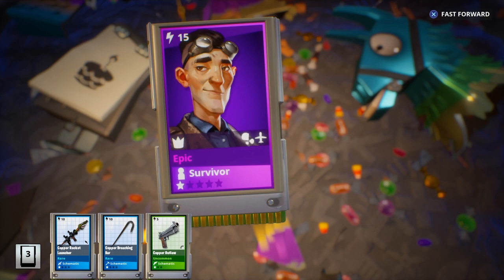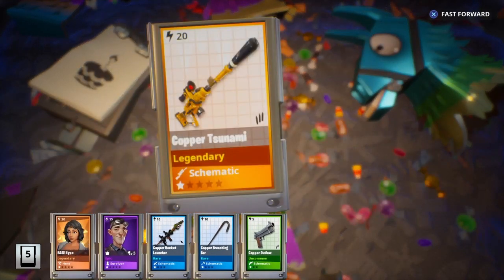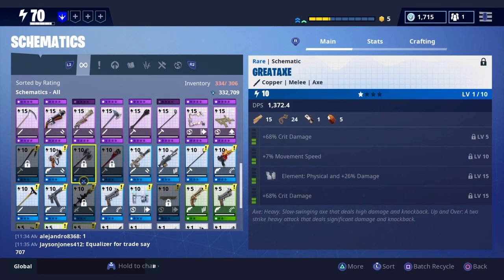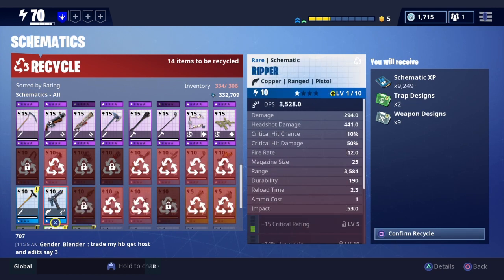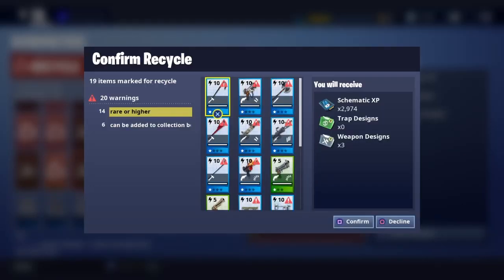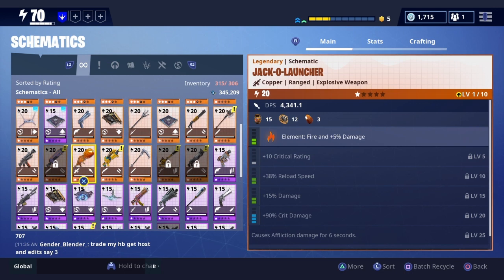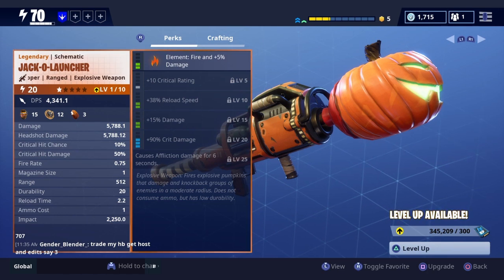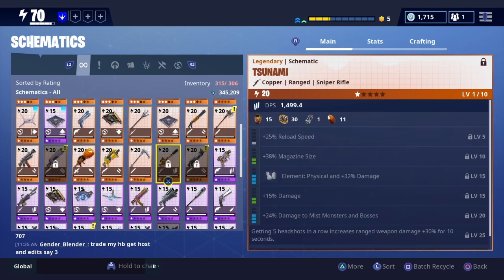All right, one more guys. Hopefully we get something really good — like, I want guns. And we got the Pockerson Armour. Oh my gosh, guys, we got so much good stuff. Let me just recycle all of these real quick. We can craft the Pumpkin RPG though, guys. I'm actually going to level that up — I'm going to do a video on the Pumpkin RPG.